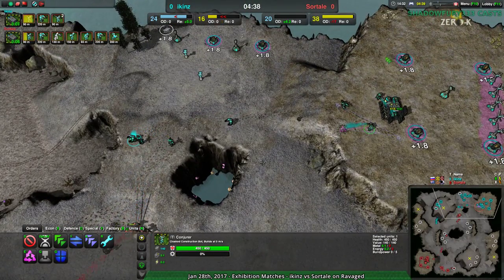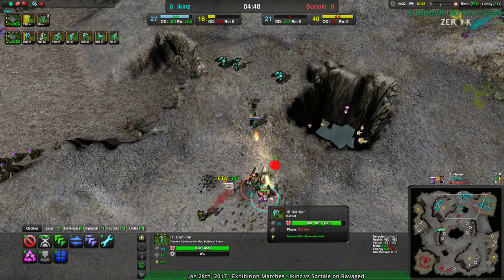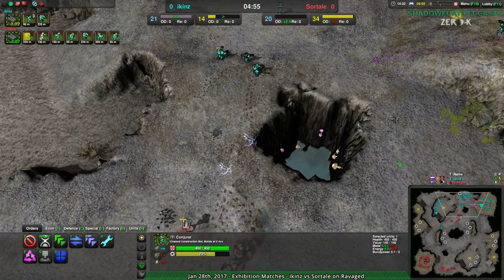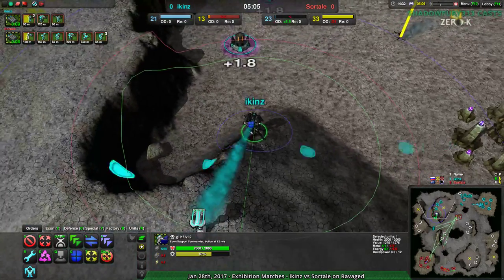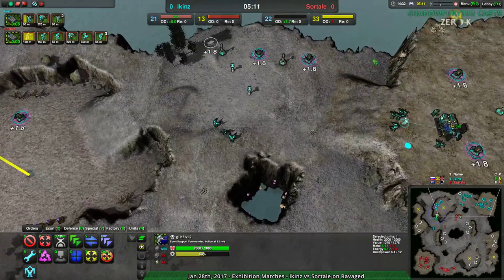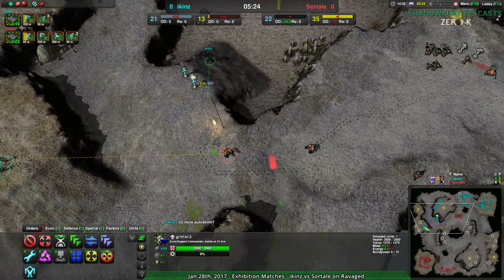I think in Evolution RTS you generally don't need as many workers, because the Commander has much more build range when it constructs things. Whereas the Commander in Zero-K, compared to the size of the map, has hardly any build space. In Evolution RTS you could have a Commander in the center of a plateau and build out to about a Metal Extractor from the center without moving. But then everything scaled up in that game — I think that's what Icons was thinking of.